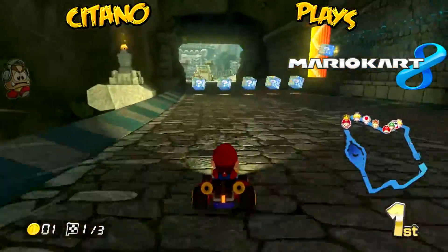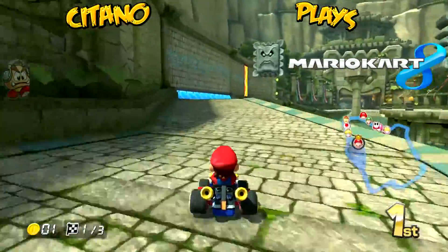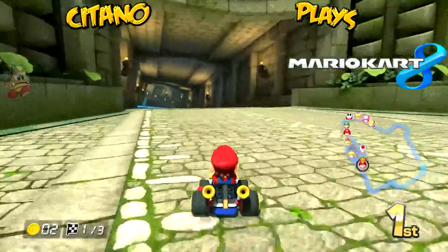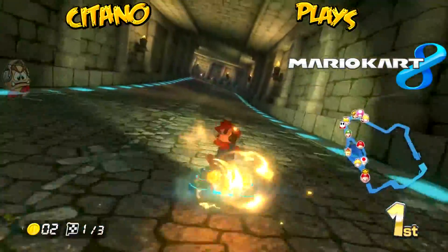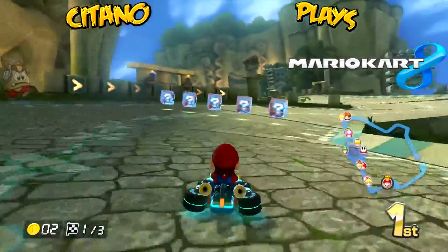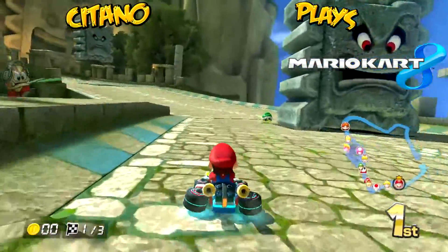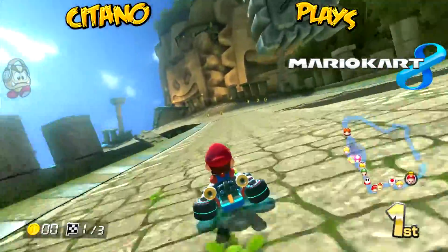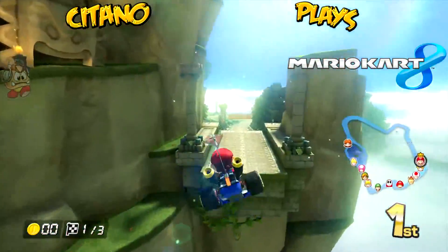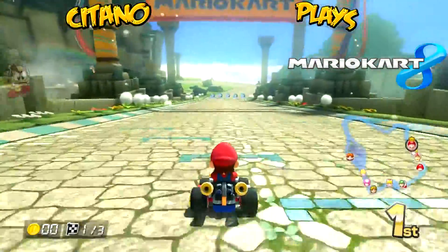This is a cool field - just go on the side here and try not to get hit. The middle is closed right now but will be opened up in the other laps. Go on the left here for some anti-gravity. Then we have a little tunnel - we see the blue pads come up, which means this place is about to tilt in terms of anti-gravity. There are some shortcuts here too - I'll try to do them later on. I got hit by a green shell, but I'm still in the lead. That was the first lap - we still have two more laps to go.